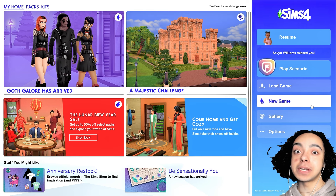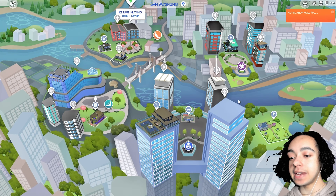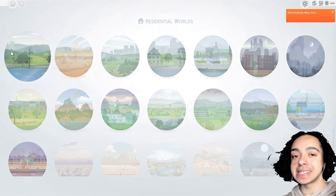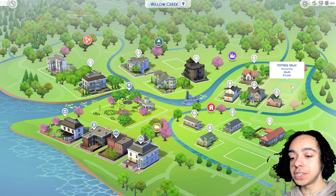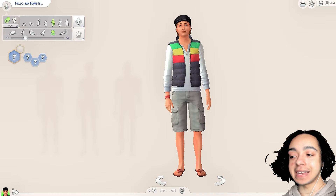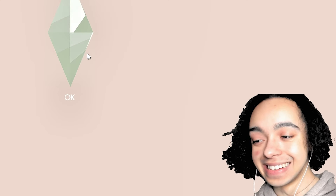So without any guide or knowledge at all, I'm going into the game and try to build in one of my existing saves. I feel like the best place to start is Willow Creek because it's pretty basic and the lighting is good. I'm going to go with this lot here — not too big, not too small. I accidentally went into Create-a-Sim, that's a bad habit of mine. We're building today!